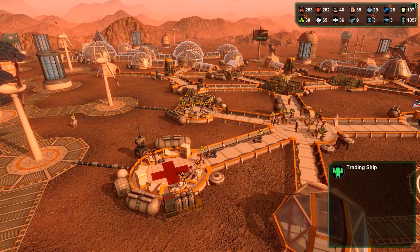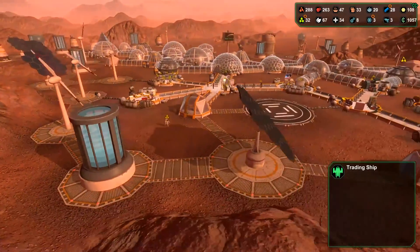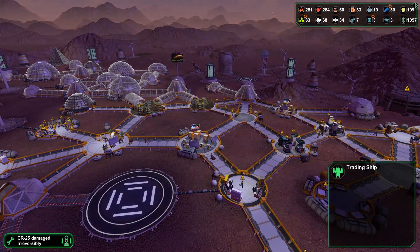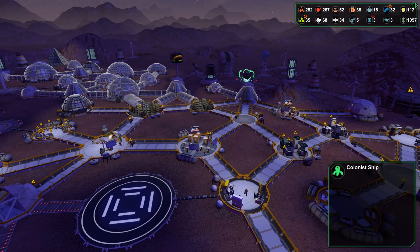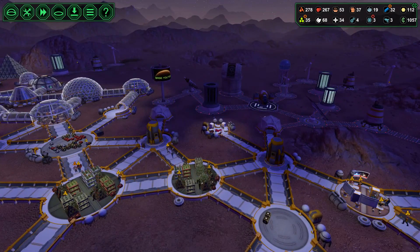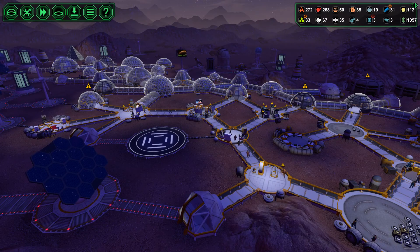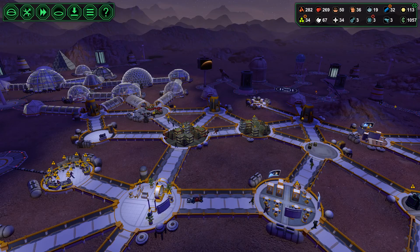Our sick bay is basically resolving all the sick people. That ship of soldiers we talked about — I haven't seen it come in yet. That looks like a colonist ship. Maybe because we didn't have any capacity in terms of starports, we might just have been able to get around that one.